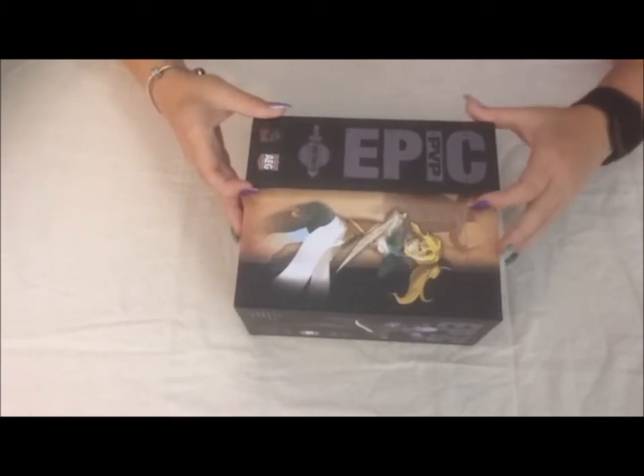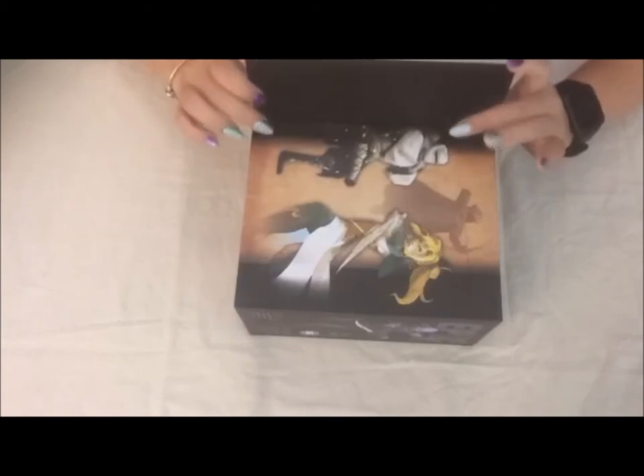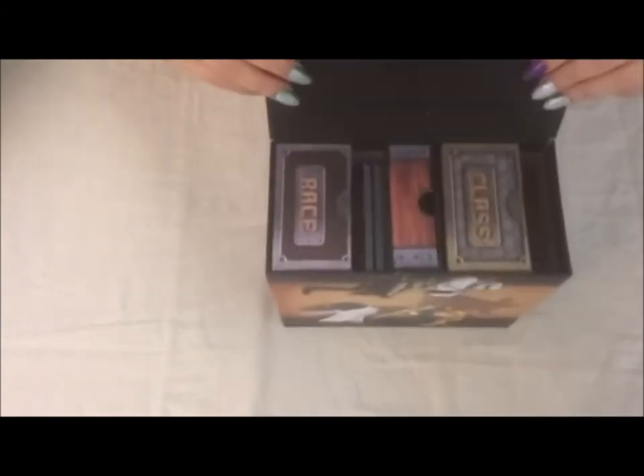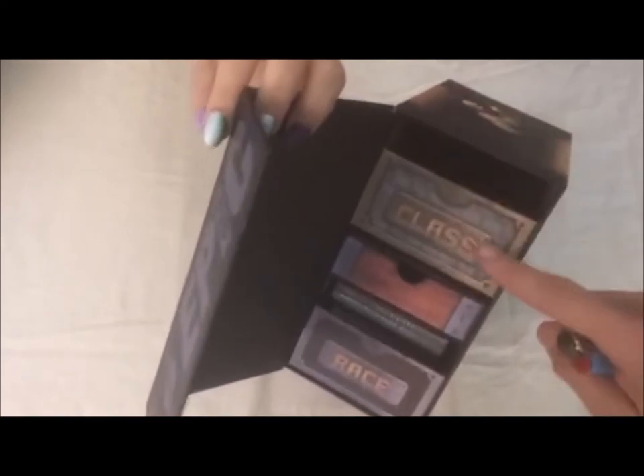I've got to say, love the art — love the artwork, fantastic artwork. The box has a magnetic closure, and on the inside you will see there are shelves with drawers, and they are labeled class and race, and then you've got a space for all your tokens and components and rules.